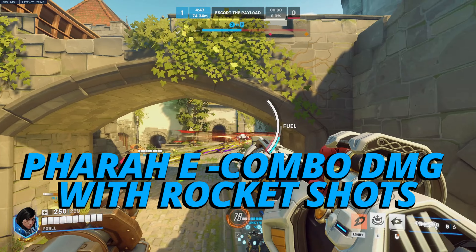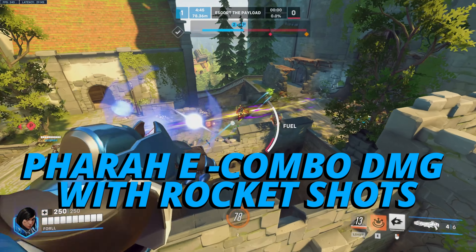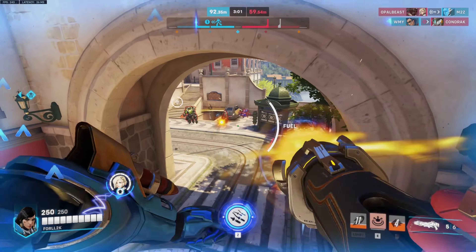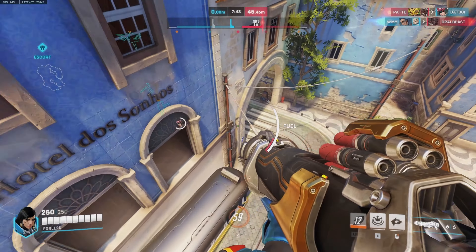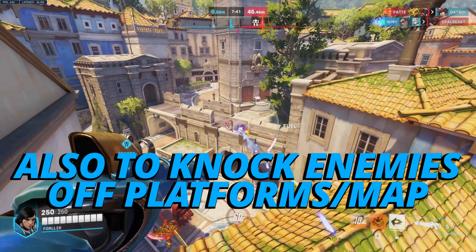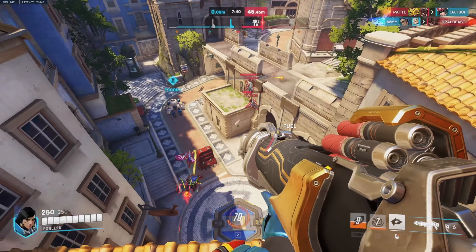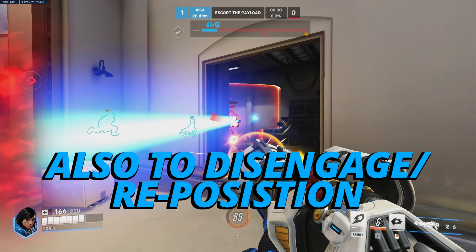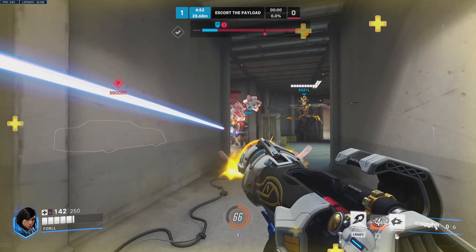Moving on to when to use Pharah's E: you want to use it for combo damage with your rocket shots when enemies are super low to finalize the kill. You also want to use it to knock enemies off structures or building platforms, or to create space from divers or to reposition yourself.